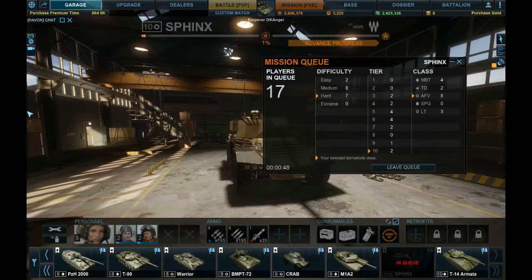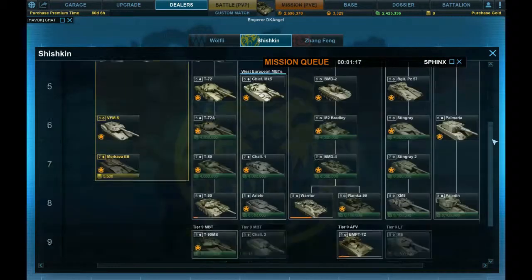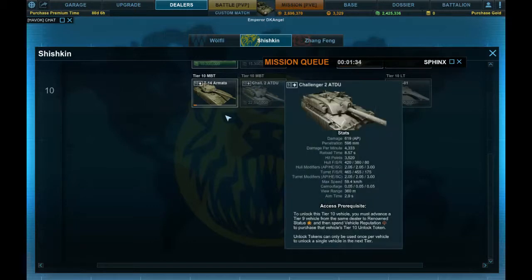It's fairly early in the morning, so we have two tier 10s in queue and a handful in hard. While we wait, I'll talk about the other tier 10s. I only have the T14 Armada and the Sphinx unlocked — those are the two currently in my garage.